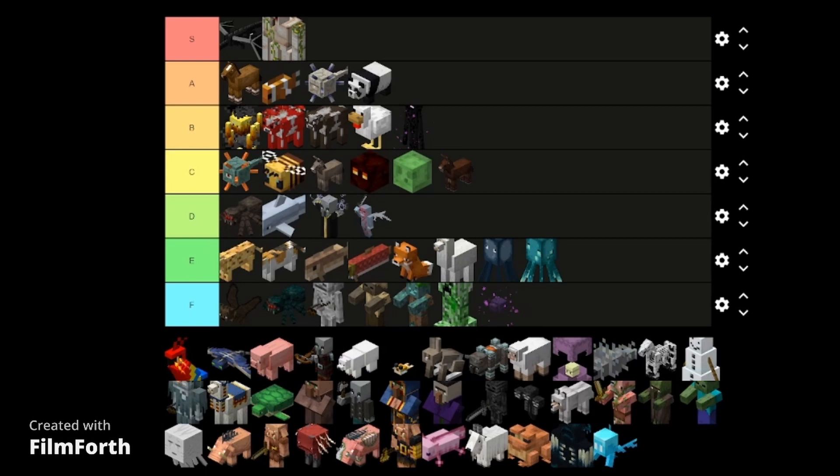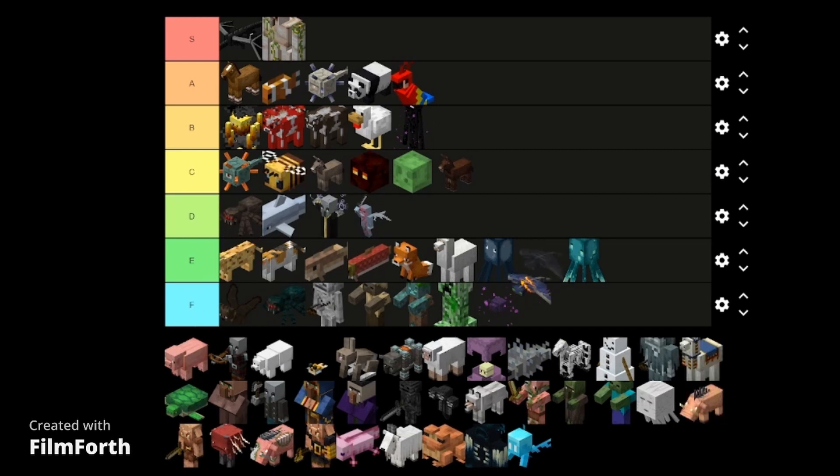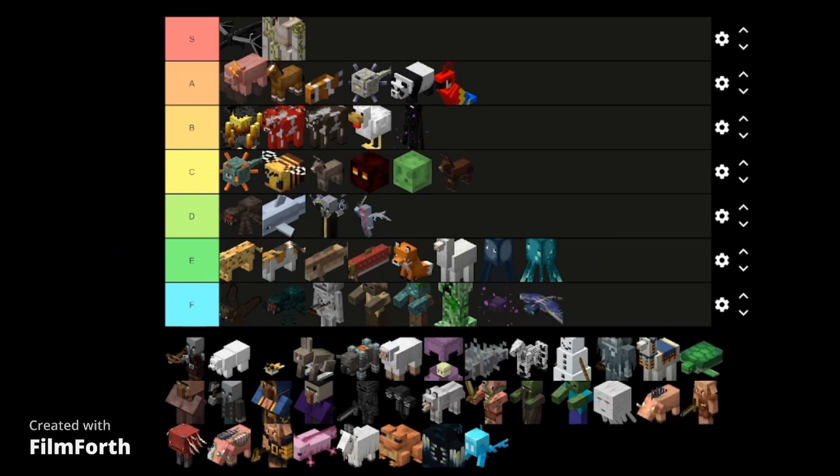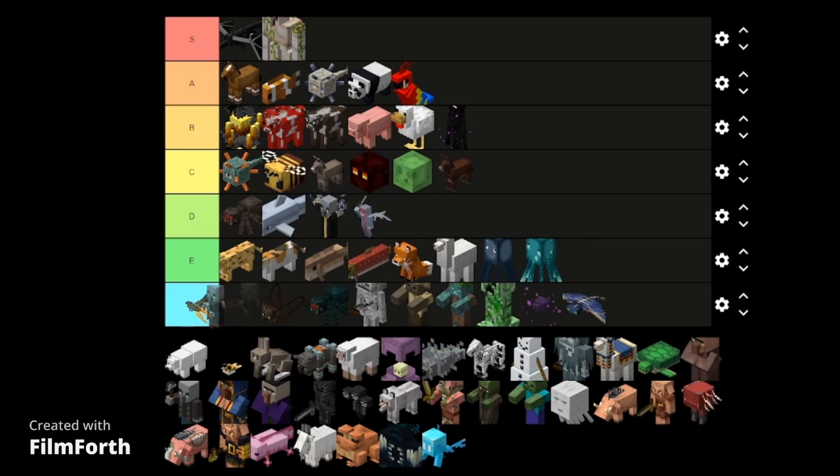Parrot — also interesting, goes on your shoulder like you're a pirate. Phantom — F tier. Pig — put it between the chicken and the cow because I think it gives you a little bit less than the cow. And then the pillager — these things are kind of like skeletons, actually they are skeletons, put them there.